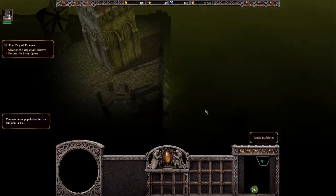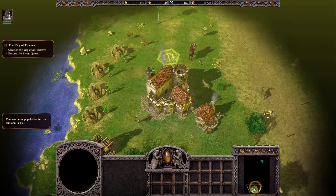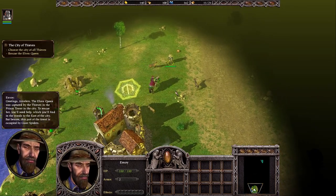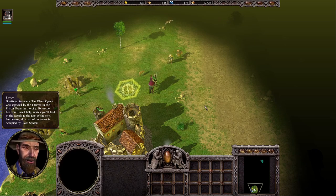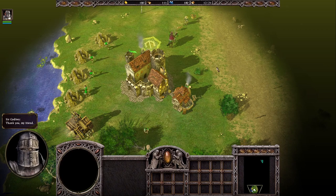Right now she got immediately captured here in this prison tower by the thieves in the City of Thieves. The Elven Queen was captured by the Thieves in the prison tower in the City. To rescue her, you'll need help, which you'll find in the woods to the east of the City. But beware, this part of the forest is occupied by giant spiders.